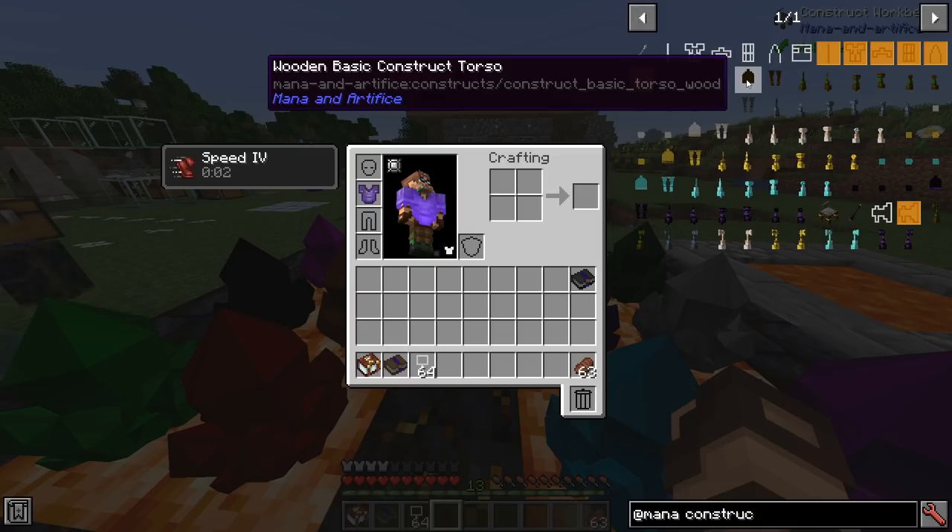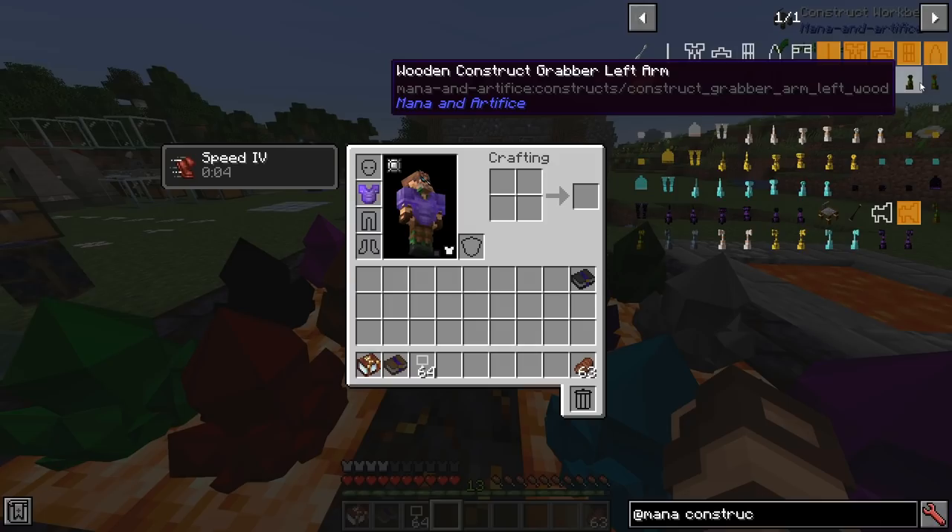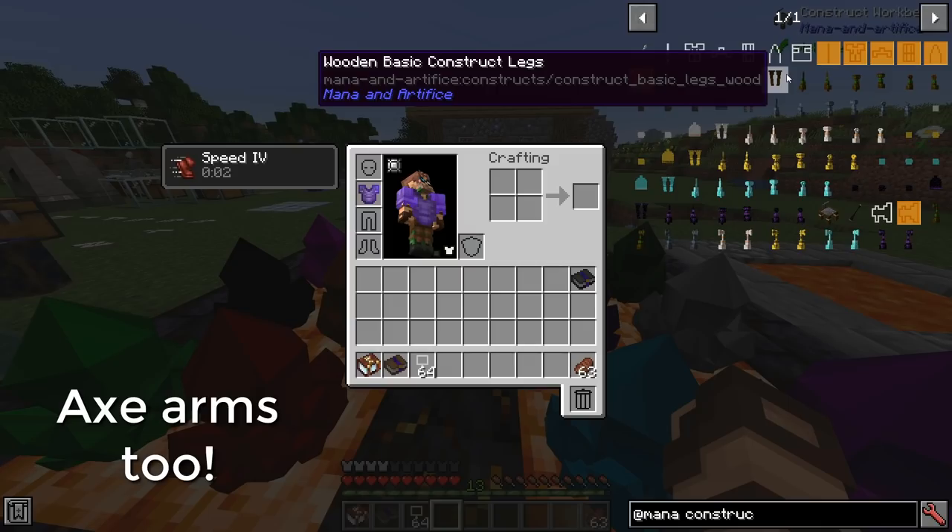Moving on, you've got the torso — it's just the chest piece. Something that's required on all of them is basically going to be a head, a torso, legs, and two arms. You've got your legs, and then you've got bladed arms, hammer arms, and grabber arms.